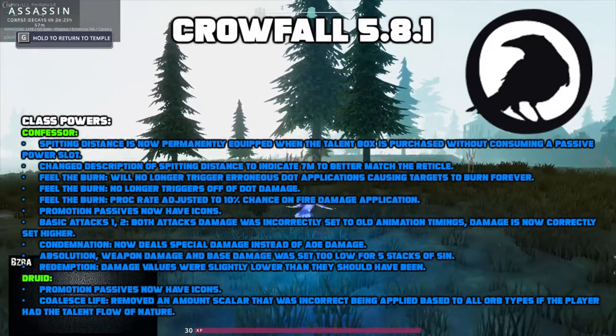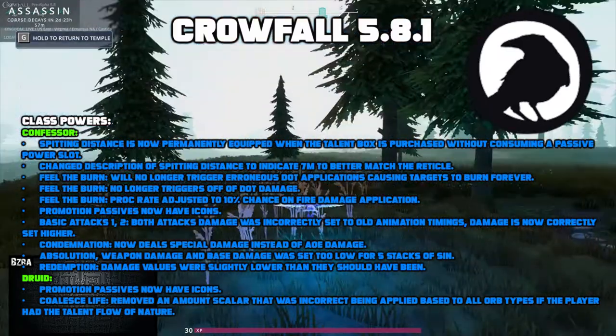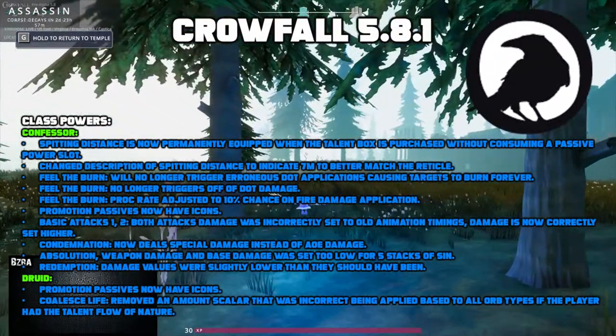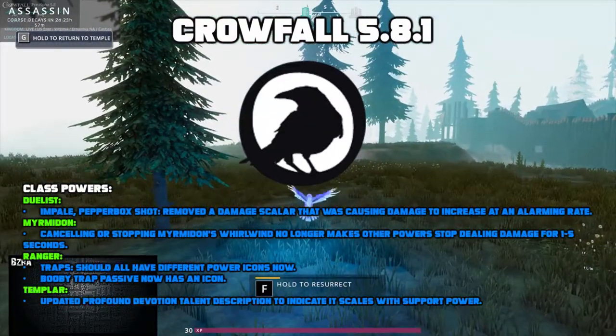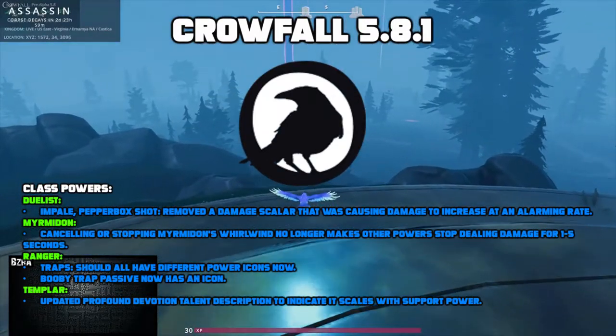A few changes were made to the druid. Promotion passives now have icons. For Coalesce Life, they removed an amount scaler that was incorrectly being applied to all orb types if the player had the talent Flow of Nature. For the duelist, there were a few changes to Pepper Box and Impale — they removed a damage scaler that was causing the damage to increase at an alarming rate.